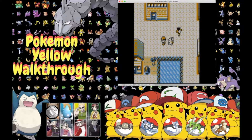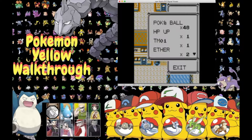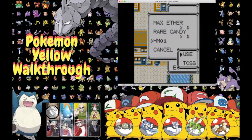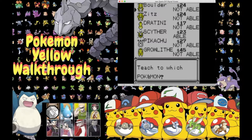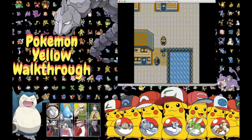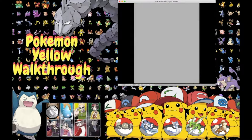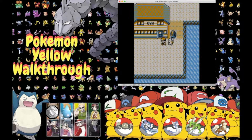We now have to teach Cut to one of our Pokemon. I believe the only Pokemon in our party that can learn Cut is Scyther, so let's teach Cut to Scyther so we can hack down this bush. I really love this game and I can't wait to finish it to get to Gen 2. But before Gen 2, I'm gonna be doing my Red Walkthrough. This is my fifth time playing through Gen 1 and it's been such nostalgia for me.